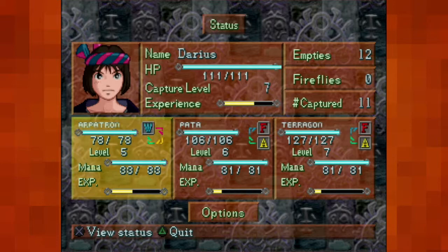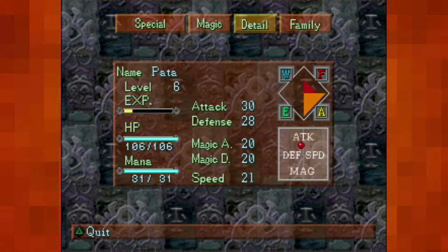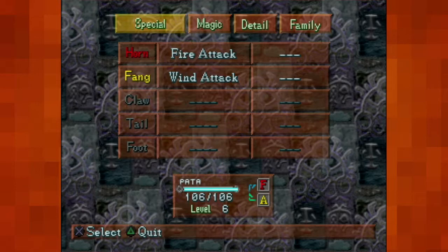We have Apatron, which is relatively unchanged. I didn't level him up all too much. Still has all his water stuff. And Pata, which I had fused with a couple of earthly or air-based monsters. I changed his appearance back, but he still retains fire attack and wind attack.